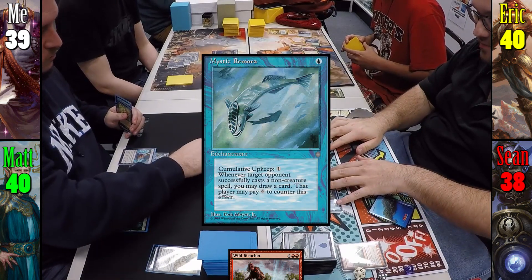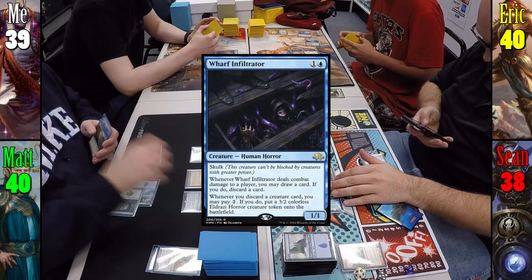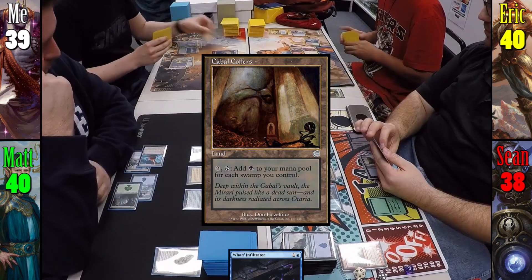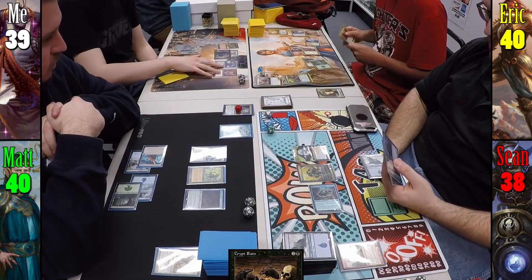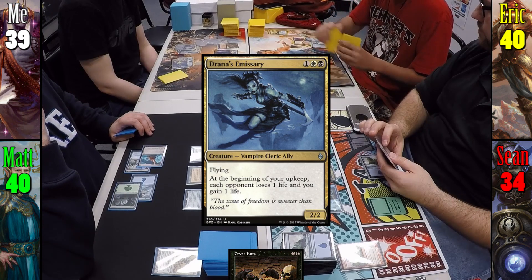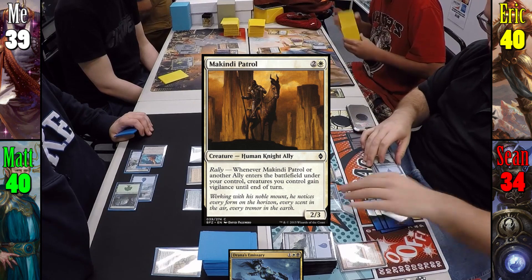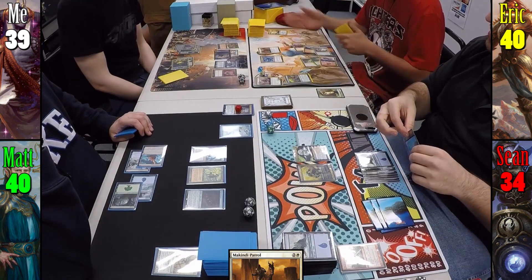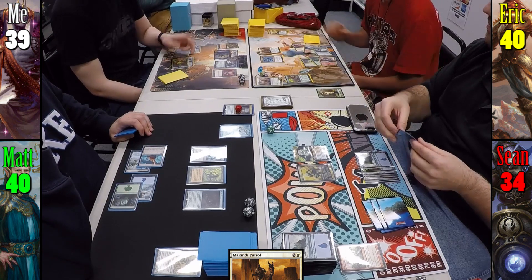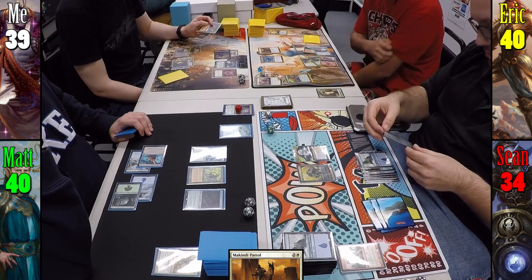Matt casts Mystic Remora, then adds Treetop Scout and Wharf Infiltrator to his field before passing. I drop Cabal Coffers and cast Crypt Rats, then swing Lashwrithe at Sean for 4. Eric casts Drana's Emissary and McKindy Patrol before passing. At the beginning of Sean's upkeep, Curious Homunculus triggers and I respond by activating Cabal Coffers to generate 5 black mana, pumping it all into Crypt Rats to deal 5 damage to every creature and player.